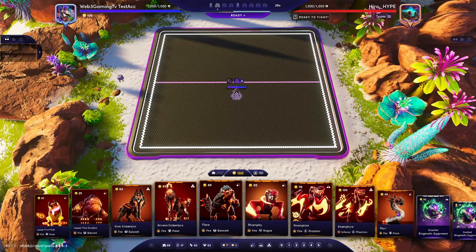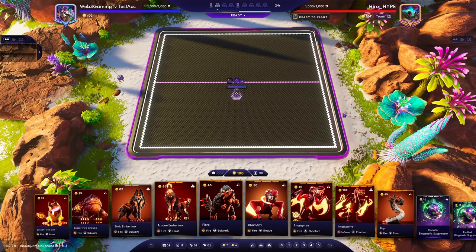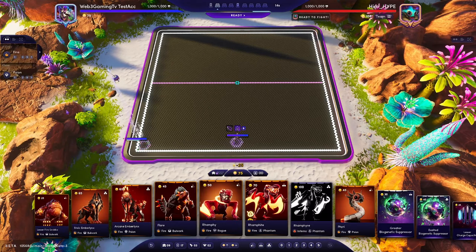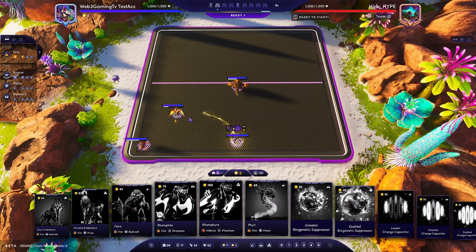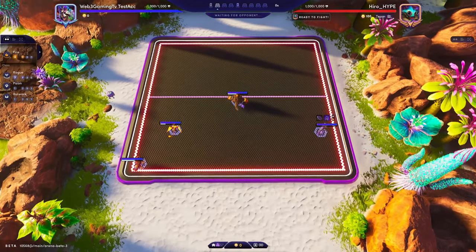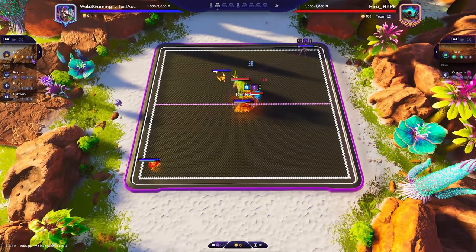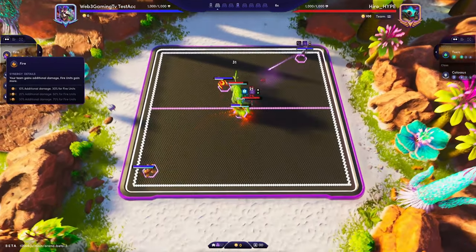So we're having a bit of fun here. We're playing 7 Fire and it actually works quite well. It's a fun build because it's just a lot of damage. The games go quick but there's still potential to beat any of the meta teams. All the Fire units are doing 30% more damage, and we'll eventually get to 7 which means all of them will be doing 70% more damage.